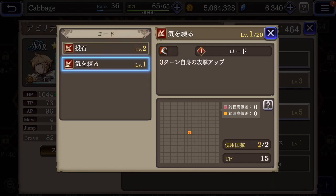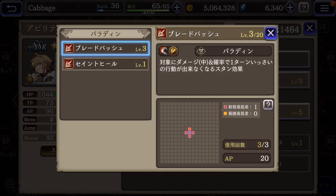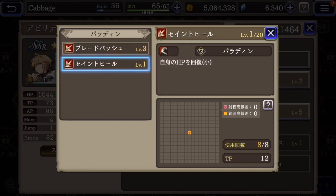Sub skill, I prefer Paladin. He gets the blade bash — a kind of higher damage physical attack that also maybe paralyzes guys, which is pretty useful. And then here this is a self heal, so that's kind of nice.